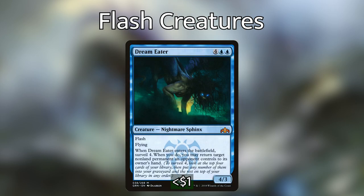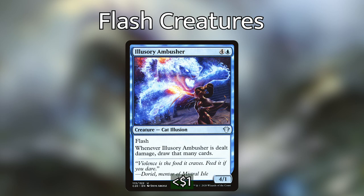We then have Dream Eater, which when it enters the battlefield lets us surveil 4 — look at the top 4 cards of our library, put any number into our graveyard and the rest on top. We also get to return target non-land permanent an opponent controls to its owner's hand. It has a nice flying body. Very useful card. We then have Illusory Ambusher, which when it is dealt damage lets us draw that many cards. Ideally we flash it in as a blocker against an opponent's really powerful creature — maybe an 8/8 or 9/9. It takes that much damage and we draw a ton of cards to deal with threats on the table.